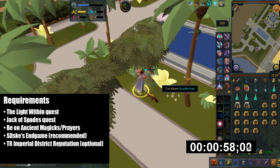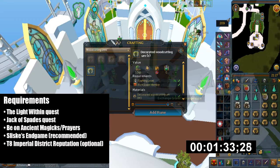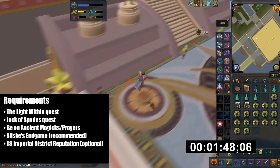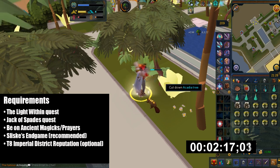The requirement for this is you need the Light Within quest complete. In order to access this location you need to complete the Jack of Spades quest so you can access Menaphos. You also must be on ancient prayers and ancient magics.